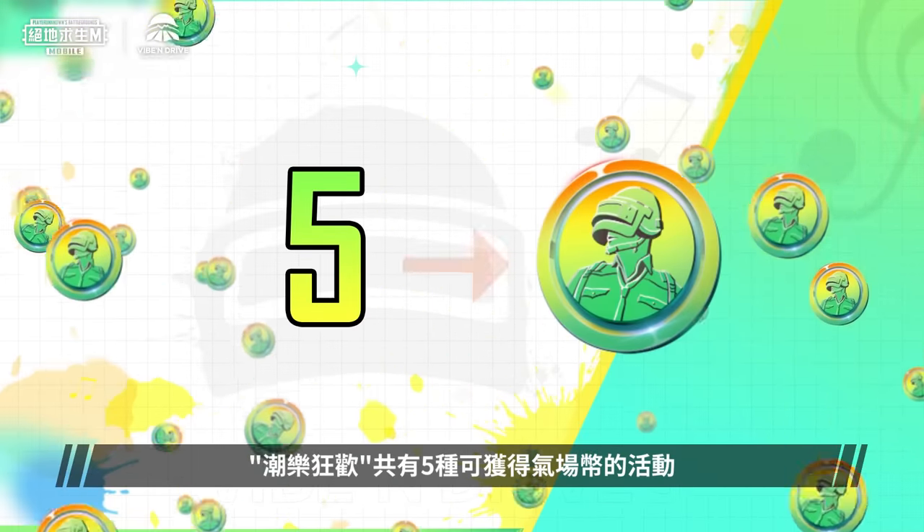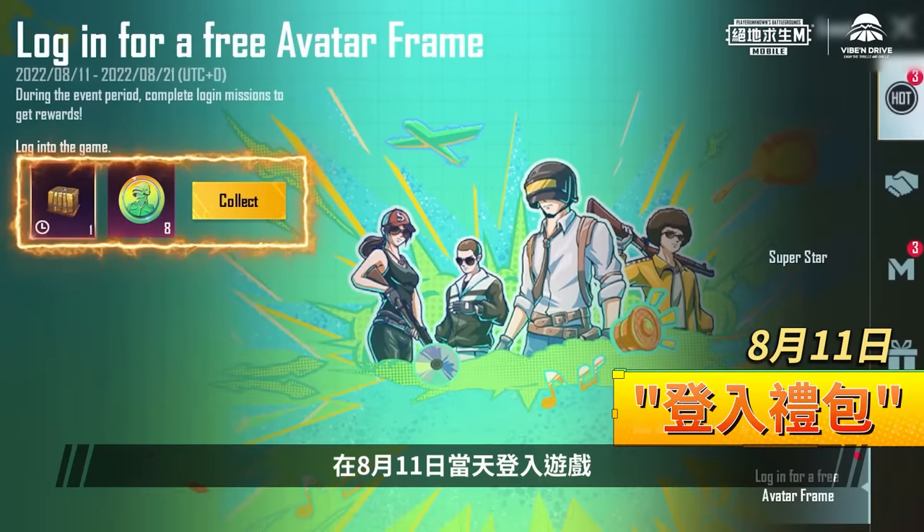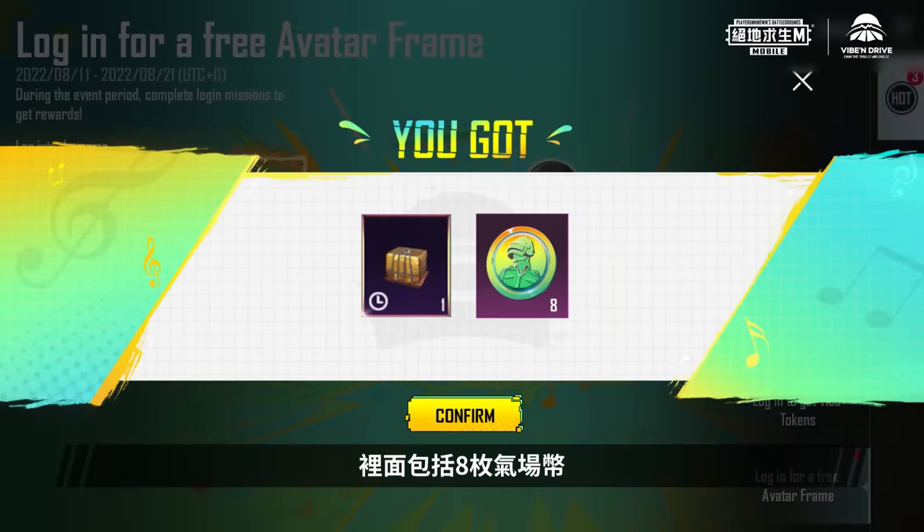There are a total of 5 Vibe and Drive Events in which you can get Vibe Tokens from! The first event is Login Gift Pack! When you log into the game on August 11, you'll get a Login Gift Pack which contains 8 Vibe Tokens!